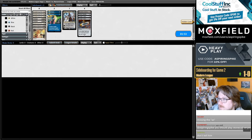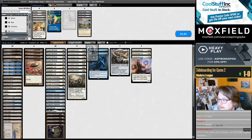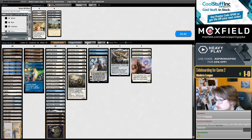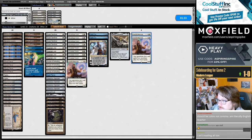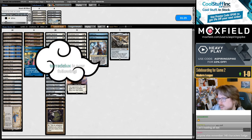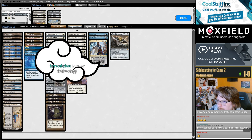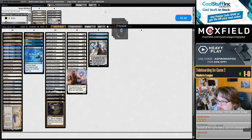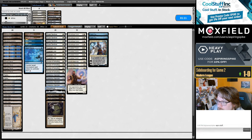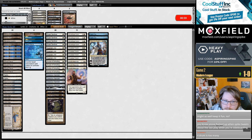Begin sideboarding. Bring in the Magistrates, bring in the Gemstone Caverns on the draw, Fairy — bring in the Spell Pierces, lots of cards. Probably should be cutting a Coat. I think we might be interested in going down like two Ornithopter drum. It's the Leyline Binding deck. I think I've got Jinji. Seems a little less needed with Cryptic Coat. Yeah, I just want to keep both Coats in for more playtesting, but I feel like I should probably just cut a Coat.